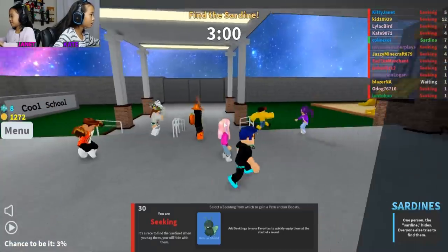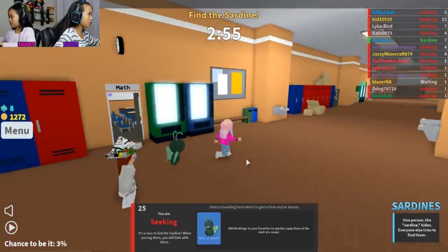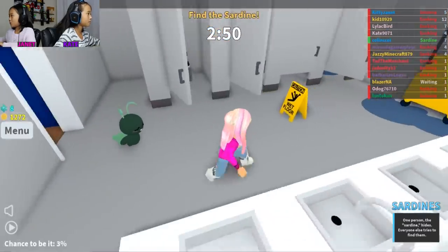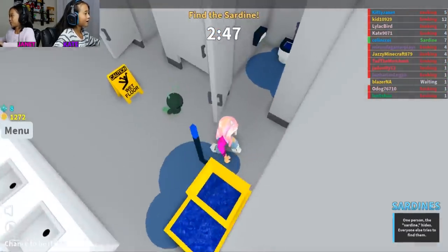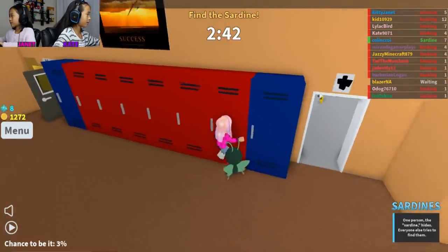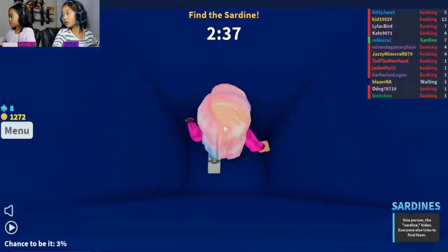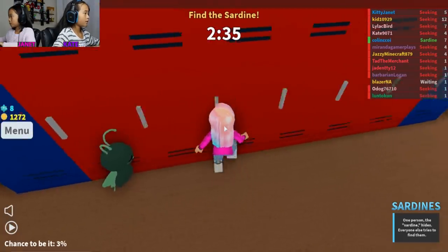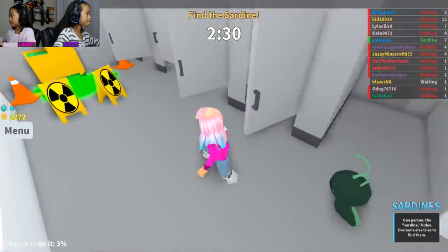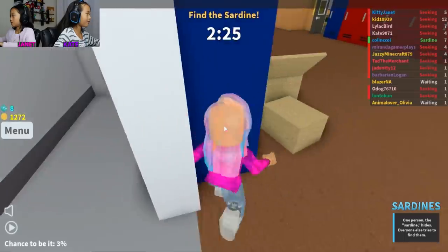Two, one. Okay, seeking! It's a race to find the sardines — when you attack them, you will hide with them. I'm in the boys' bathroom. Ted and I are at the playground. Can you hide in the lockers? Only the blue lockers you can hide in — well, you can hide in gray ones too. There's a lot of people outside on the playground, so I shall stay inside.